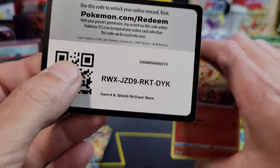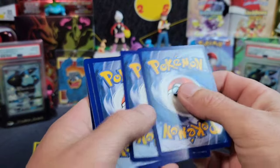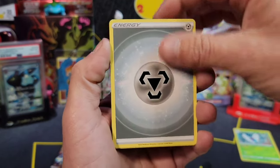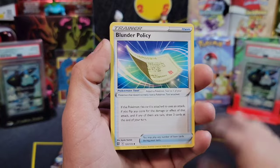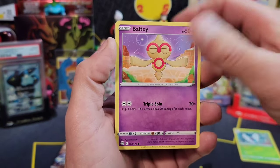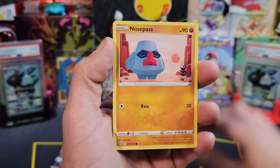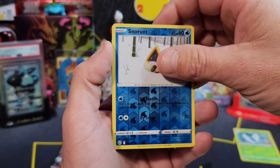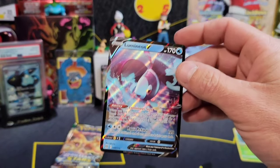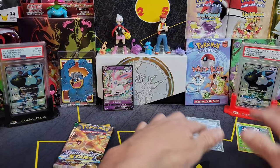We have opened over 11 booster boxes worth of packs for this set and we have yet to pull the Charizard. What does a guy got to do to pull a Charizard around here? We got a Minccino, Ball Guy, Snorunt, Nosepass, Snorunt again, and a Lumineon V. Just a V card but hey, I like the fish - I'll take a fish.